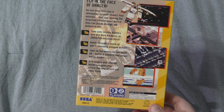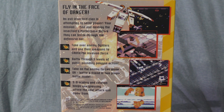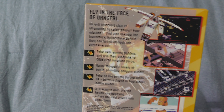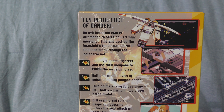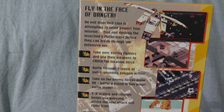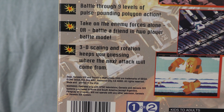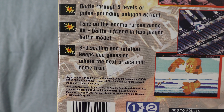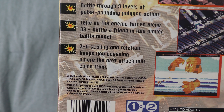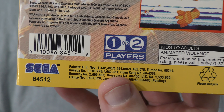Flipping over to the back, it's a decent layout. I don't like the screenshots overlapping, but at least each of the four is very clear, and they're all showcasing different levels in the game. As far as the flavor text and bullet points go, they're fine. I think the header does a good job of summarizing the plot of the game, and this last point — '3D scaling and rotation keeps you guessing where the next attack will come from' — well, that's definitely true in some cases, but unfortunately not necessarily in a good way, as I'll get to in the review section.